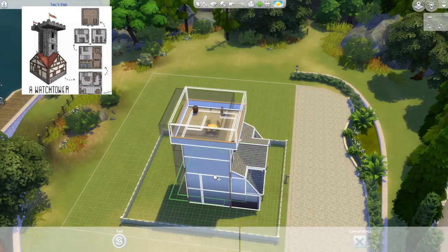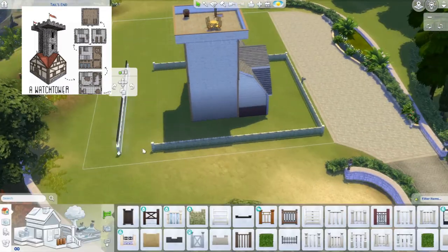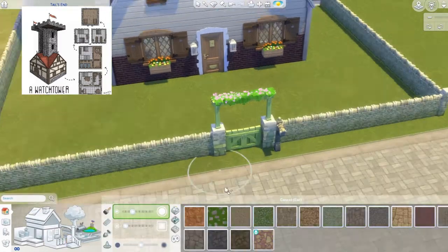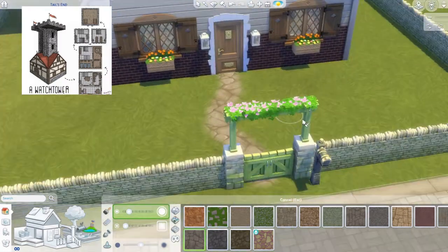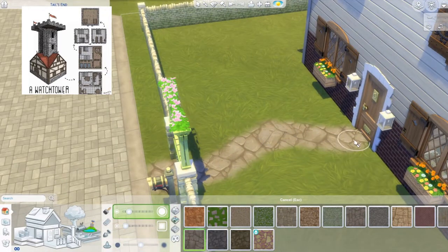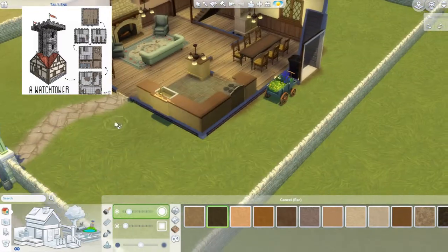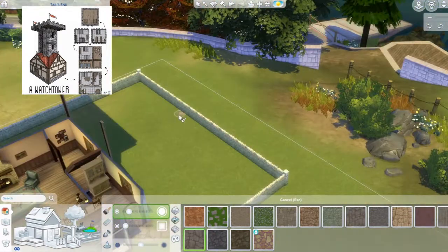I put a gate that matches the stony vibe, then do some terrain painting - I decided to use a stony path which looks nicer. I paint around the house so it doesn't look like it was just plopped onto the lot, making it look like it was built from scratch.